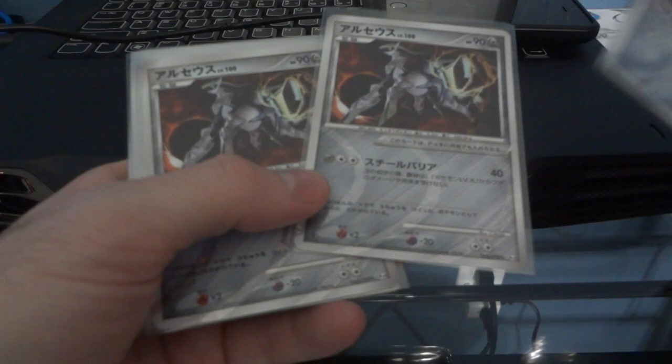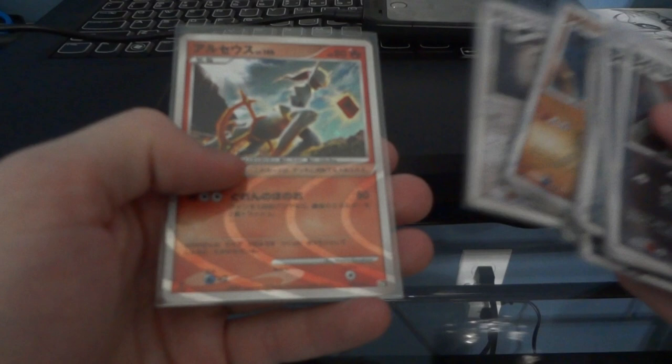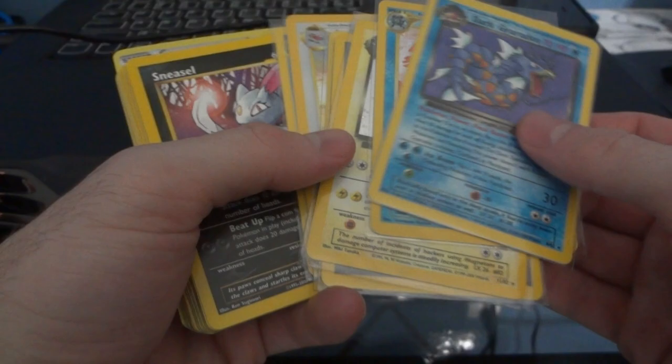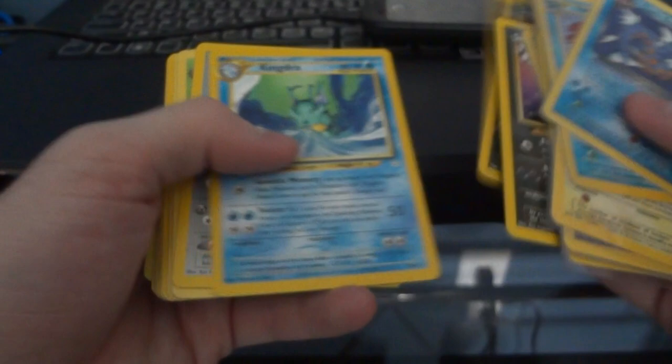Hopefully this will be a successful sale video - I have some nice prices on a lot of these items. This is five bucks, sealed. Four bucks for these - tenth movie promo, near mint to mint. These are three bucks each - the Magas. These are three dollars each. Rares are a dollar each unless you give me an offer on all the rares, and we'll work something out.